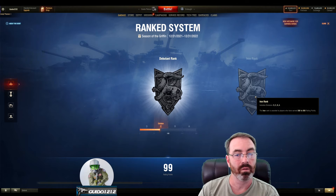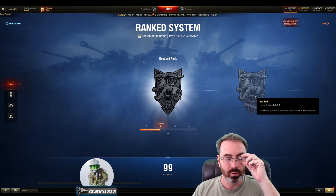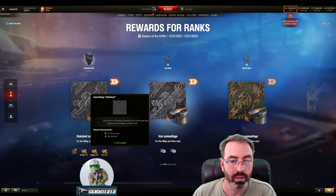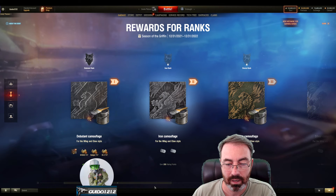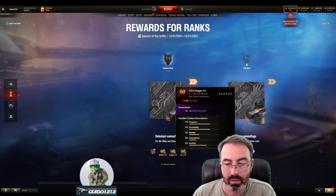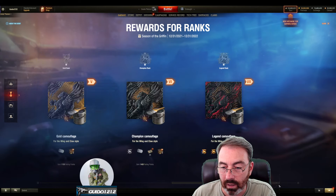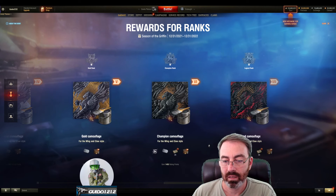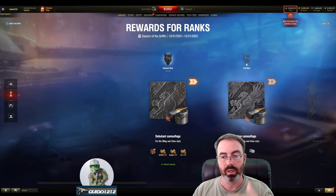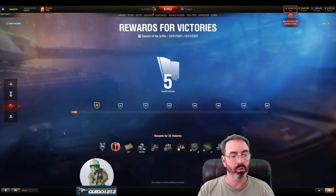As of right now it looks like you can win and lose points, and they did not say that there were any fenced positions — meaning you get to a place and you can't possibly go below that. That is, as of the time of this video, not going to happen, but it could. We'll have to wait for the actual announcement. That being said, there are camos: the Debutante camo, the Iron camo, the Bronze camo, etc. You're going to get a camo for getting to each one of these ranks.